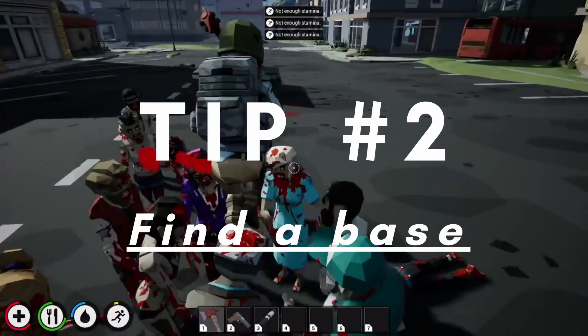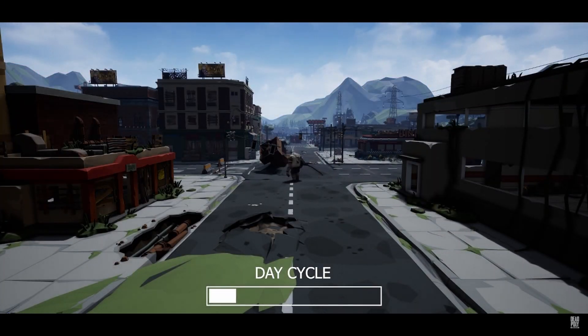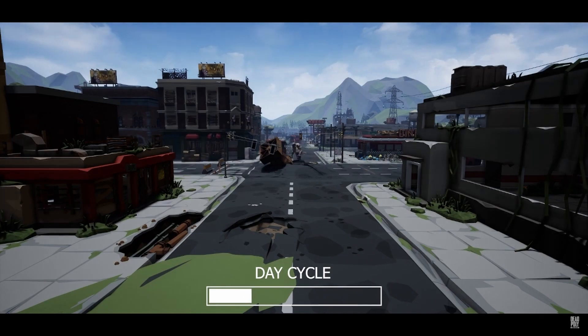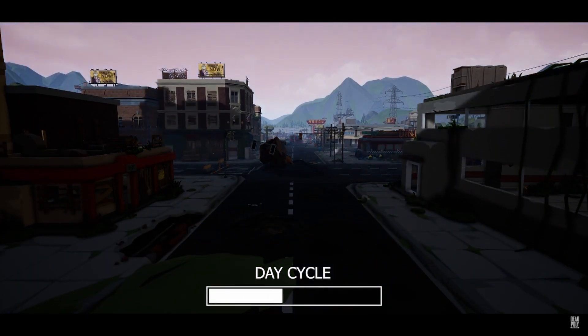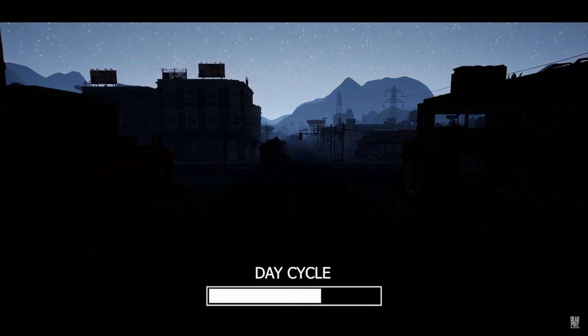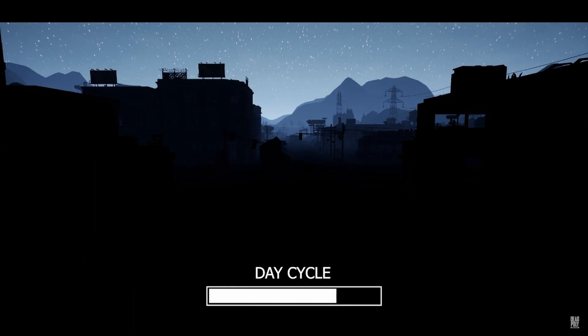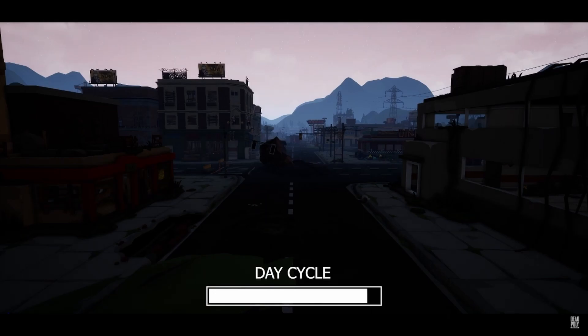Tip 2: Find a base. The day and night cycle of Dead Polly are quite long, lasting approximately one hour. There's 10 minutes of dawn, followed by half an hour of daytime, followed by another 10 minutes of dusk, and finally 10 minutes of night time, roughly 5 minutes of which is completely black.